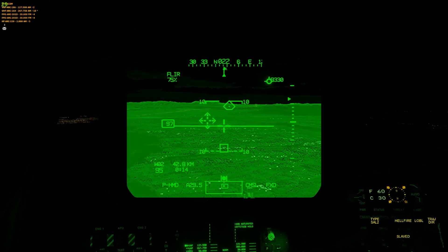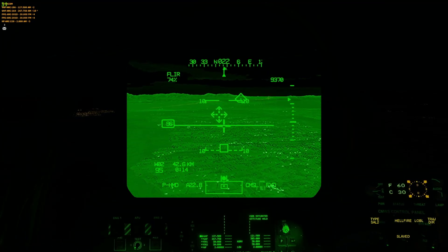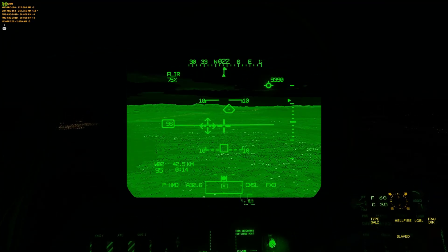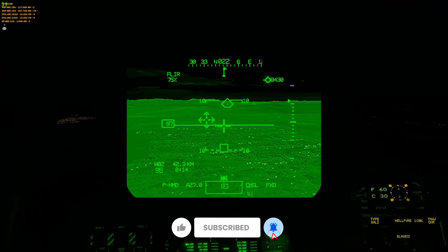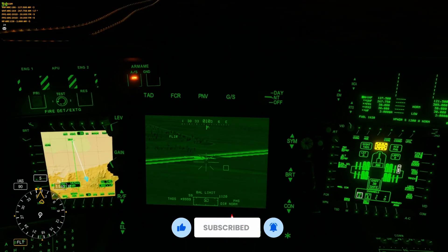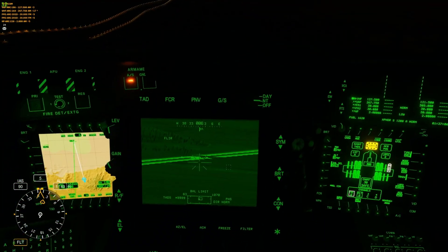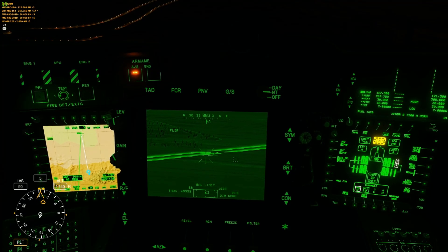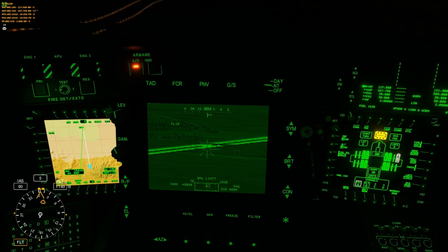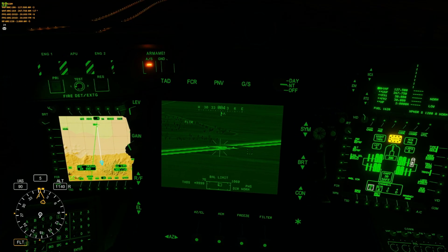We're coming up on one of the final objectives on this multiplayer server for the Great Flag Persian Gulf map. Let's go ahead and put some warheads on foreheads over here. We're finally getting on station — we've got an outpost here. I hopped into the CPG seat because, well, you know how that goes with George. So let's get in within confines and then we'll start unleashing the barrage.